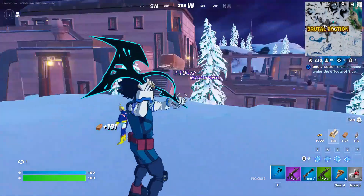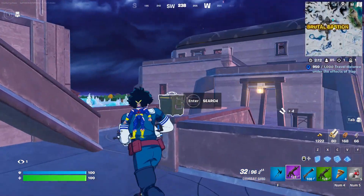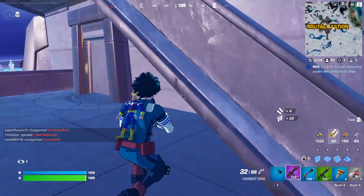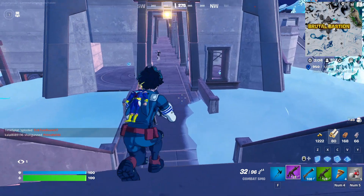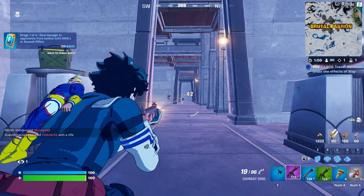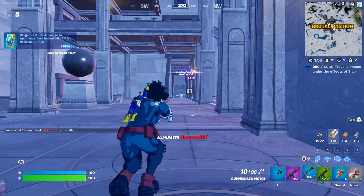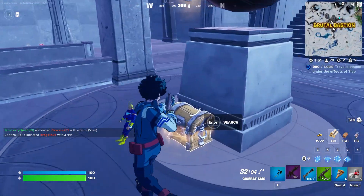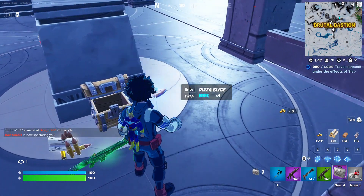Oh yeah, and he comes in two selectable styles which you can interchange using his emote — either the default, which I'm using, or full cowl. You can see his power, All for One. Let's get that guy — he's trying to get away from me. My weapon keeps going up on me. I got him with one shot from the pistol from this range. I even impressed myself. Just kidding, that was all luck.